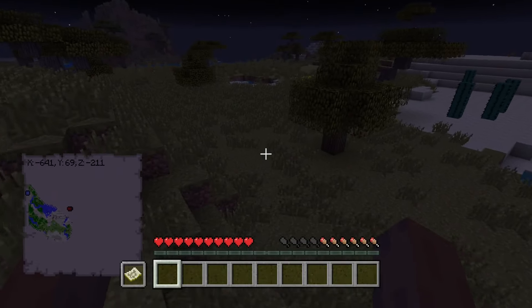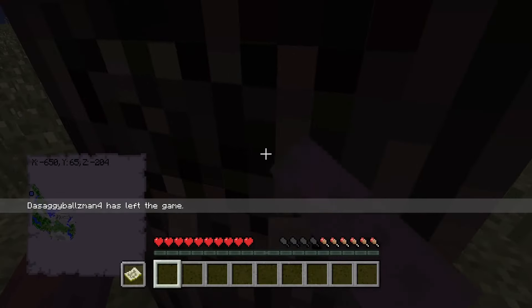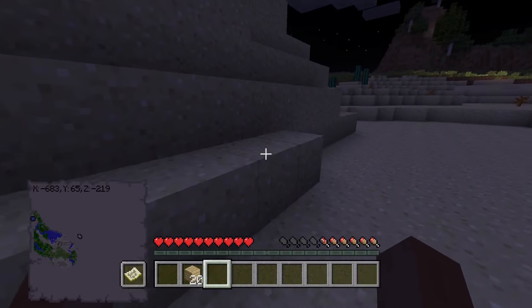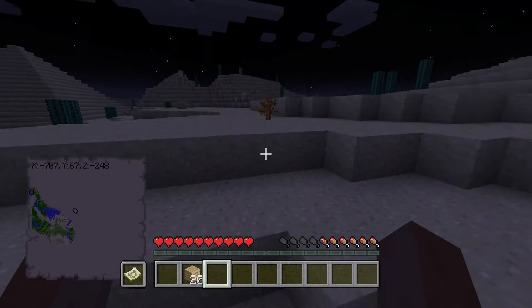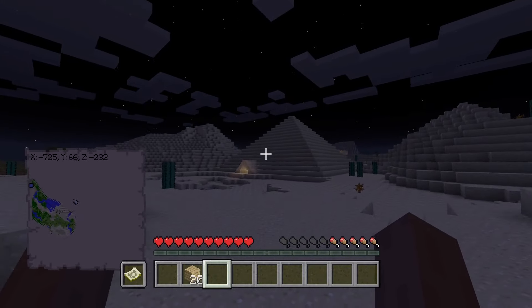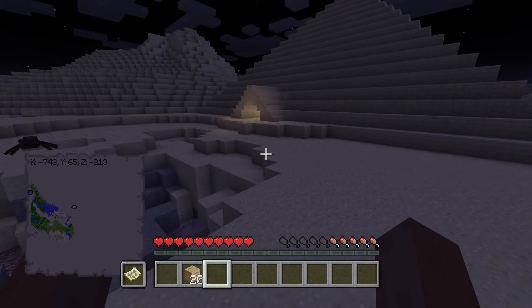We still haven't found a cave or anything. Found a cave — it's probably better that I go grab some wood actually. It does seem that they are using the classic texture pack on this, which is just the texture pack that every other console uses — it's the one before they got updated in 1.14.